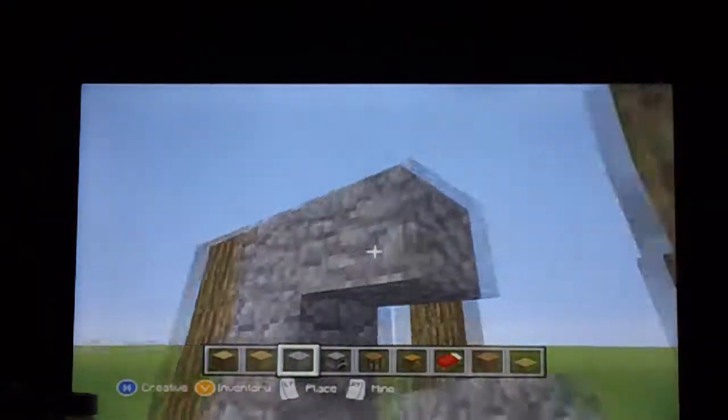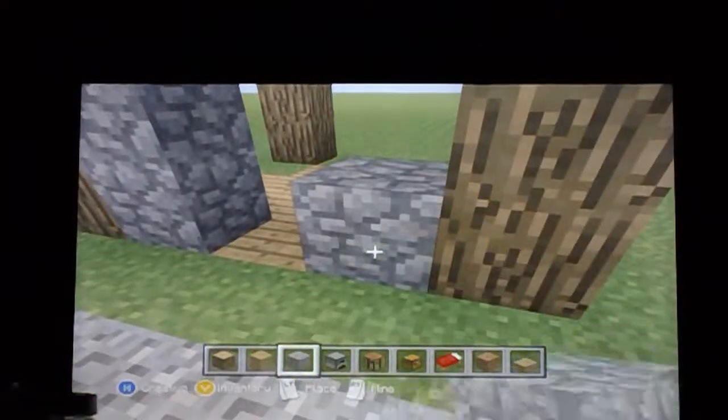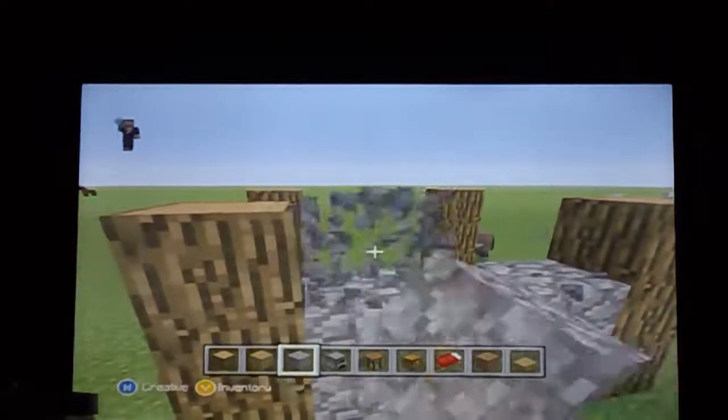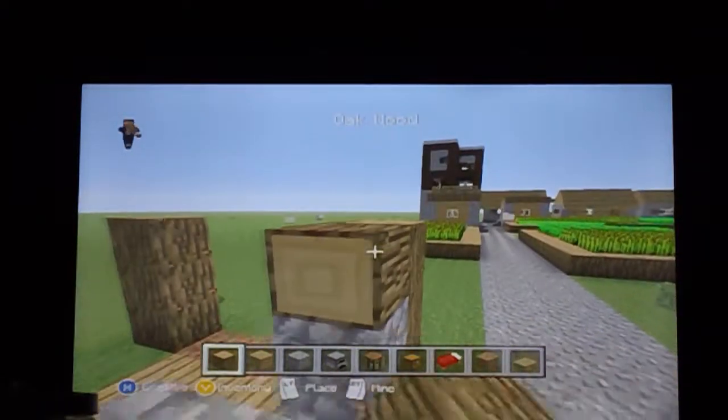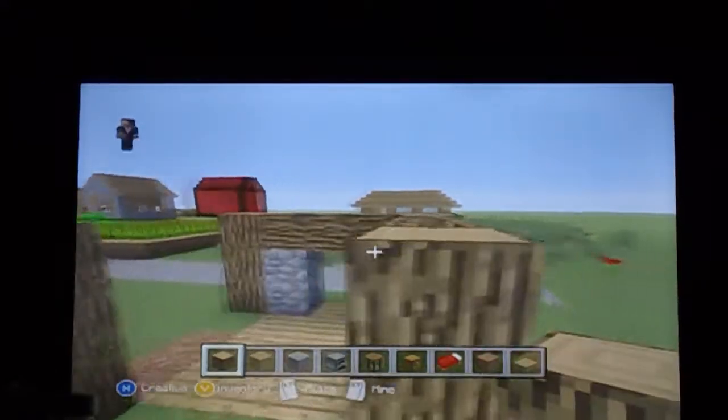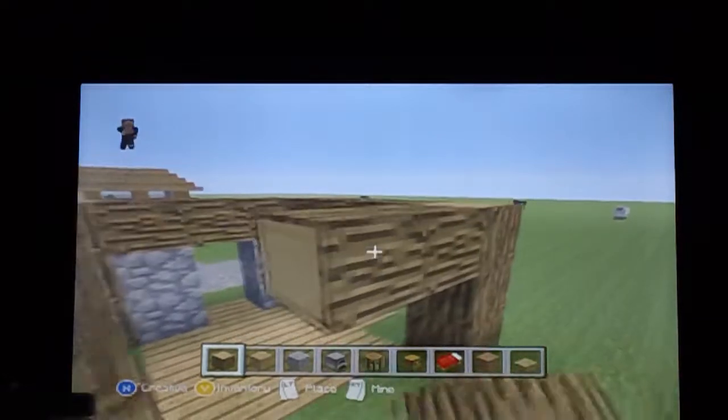Take cobblestone and put your framing into the house. Then place these wood logs around here like this.